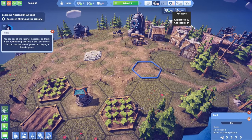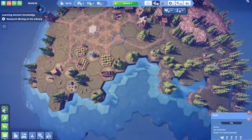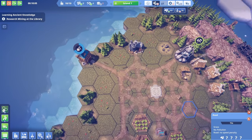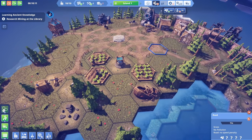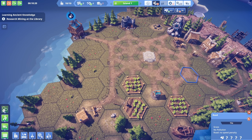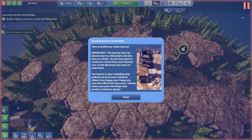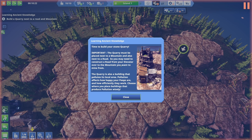Potatoes are on the rise, which is good, but we definitely need more water. Let's find a good area for another water source so we can have more fields - I want to do it with the least amount of destruction. Maybe a well here and then a field if we need to. Time to build the stone quarry - it must be placed next to a mountain and also next to a road, so we may need to construct a road from the elevator.